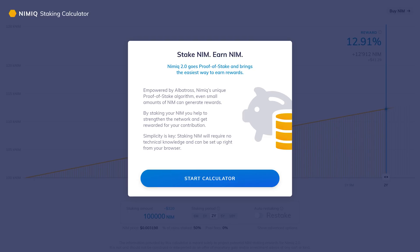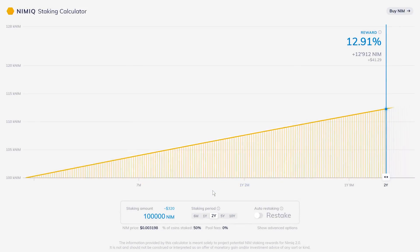Some general information: it is empowered by Albatross, and even with a small amount of NIM you can still generate rewards. By staking NIM you're helping to strengthen the network and you'll be rewarded for your contribution. Simplicity is key, so it's not going to require too much technical knowledge and you can set it right up from your browser. Let's start this calculator.